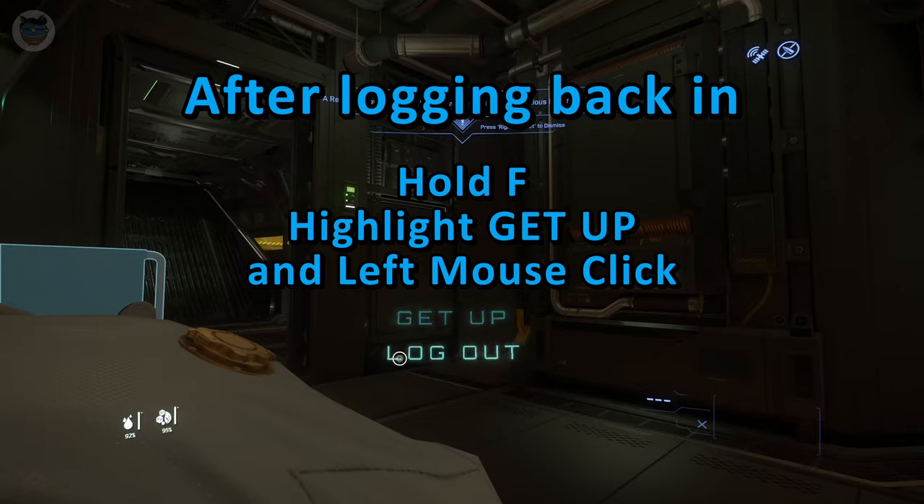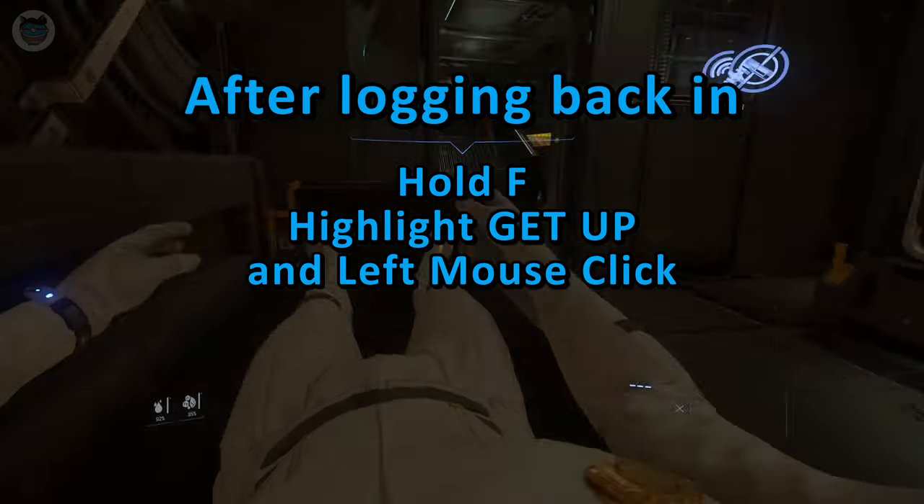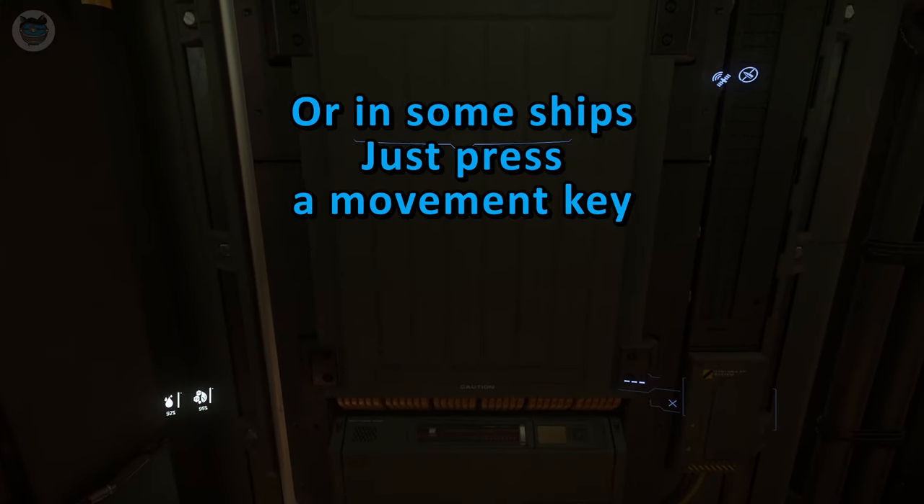After logging back in, if you want to get up, you can either press the highlighted 'get up' text, or in some ships, you can just press the movement key.